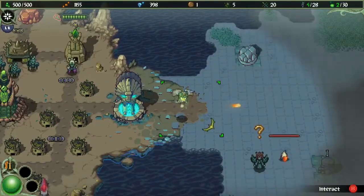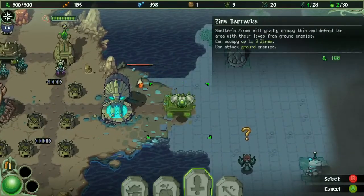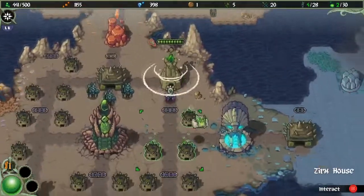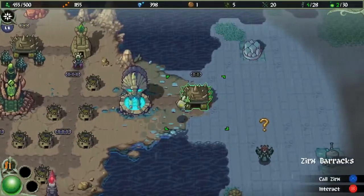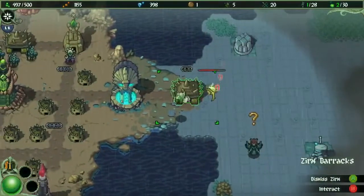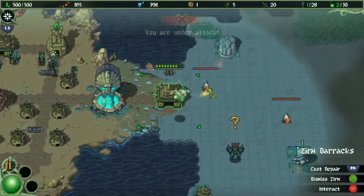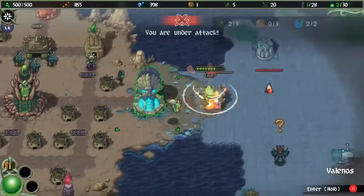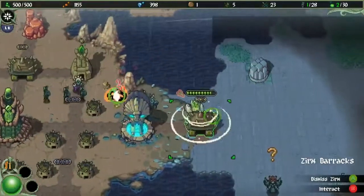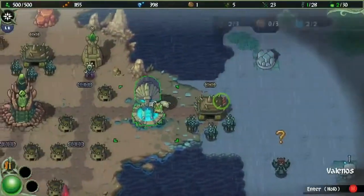I'm trying to build a barracks here and get these guys to slow down a little bit before we have too much trouble. These guys can do pretty good damage but I don't know if we have any zerms — that's going to be the big issue. They might tear this down before I even get a chance. There we go, not too bad — we healed up. It looks like we have three zerms so we are doing good.